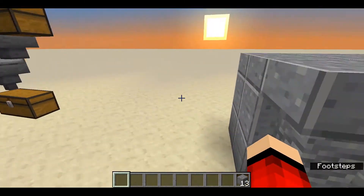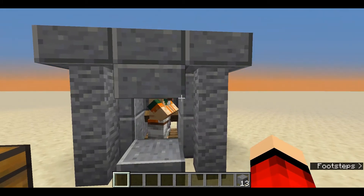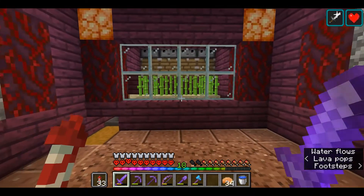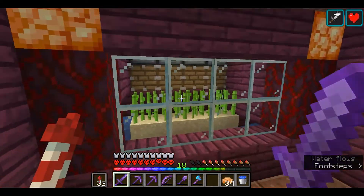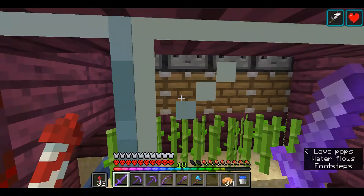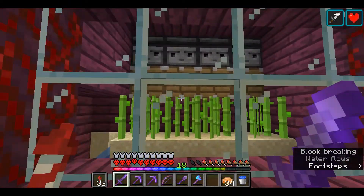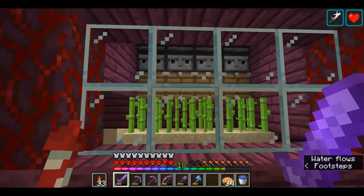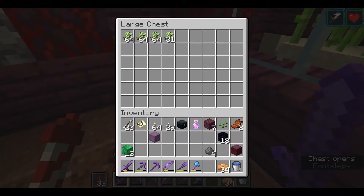Now the rest of the farms I'm going to show you in my Minecraft hardcore world. The third farm is an automatic sugarcane farm, which allows you to get sugarcane. You can turn it into paper to trade with your villagers, and you can also use it to make fireworks along with gunpowder.